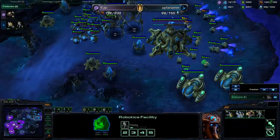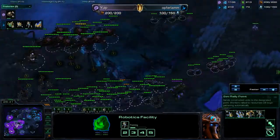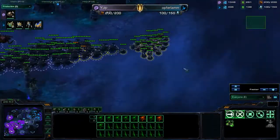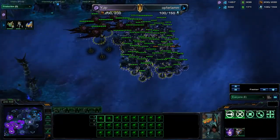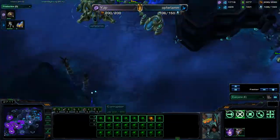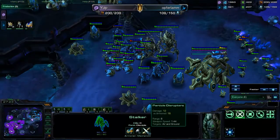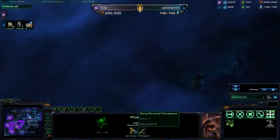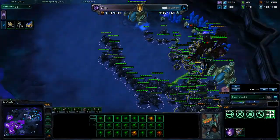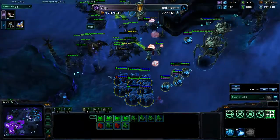He's still getting colossi. If I were him I would transition — he saw my corruptors, or actually he hasn't scouted that yet. I'd consider carriers because I don't think they're good against roaches. He's at two-two upgrades now. I didn't play that well but I engage him now.